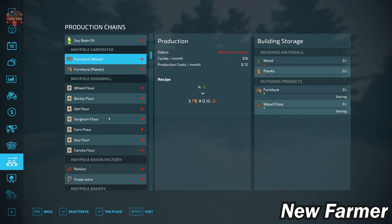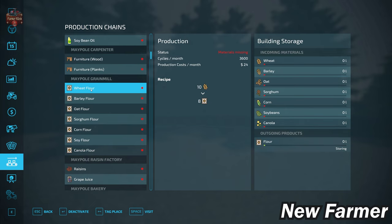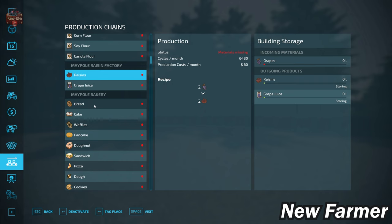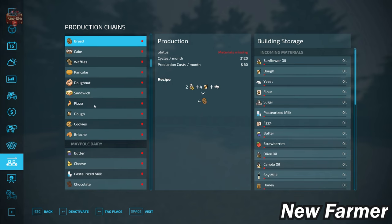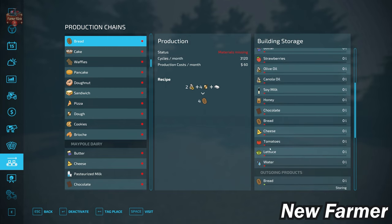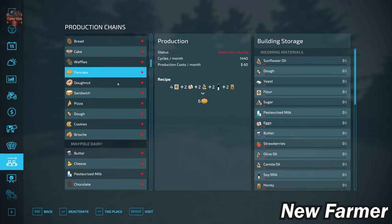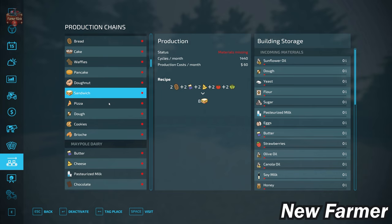We have the Maypole carpenter for furniture and wood chips. Our Maypole grain mill takes wheat, barley, oats, sorghum, corn, soybean, and canola to make flour. The Maypole raisin factory takes grapes to make raisins and grape juice. Our Maypole bakery takes a huge variety of inputs — sunflower, dough, yeast, flour, sugar, pasteurized milk, eggs, butter, strawberries, oil, olive oil, canola, soy milk, honey, chocolate, bread, cheese, tomatoes, lettuce, and water — and produces bread, cake, waffles, pancakes, donuts, sandwiches, pizza, dough, cookies, and brioche.